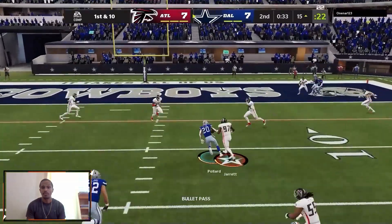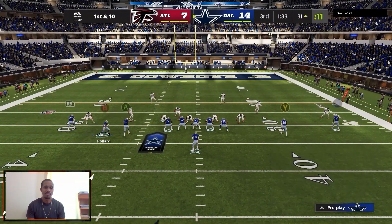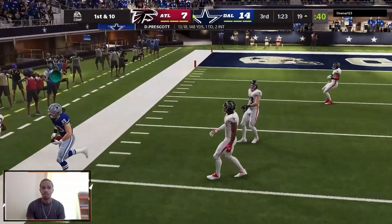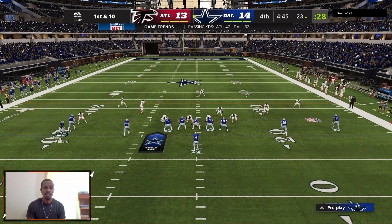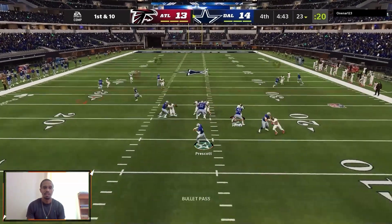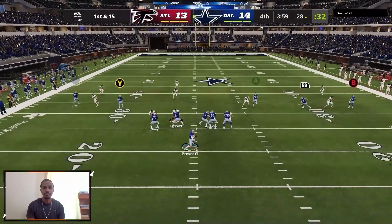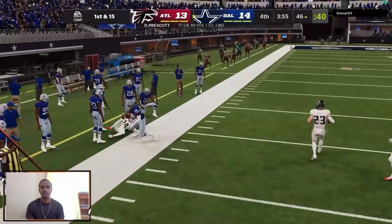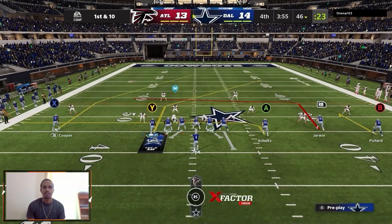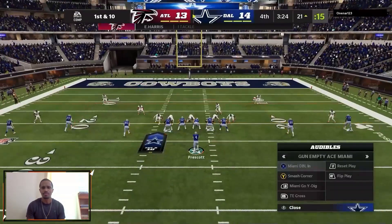We're setting up different concepts we know work — clearing out zones, using our corners, always having something underneath as a check down. Jarwin on that out route again. We're always going to take advantage of that space if it's there. The single high safety doesn't stand a chance against these spread looks — there's just too much going on. Honestly I could probably just run a whole bunch of verticals and pick and choose who I want to hit when you come to single high. Maybe I have one route coming underneath. Maybe the next thing I do in the lab is mix verticals in, since I am using that outside release already.